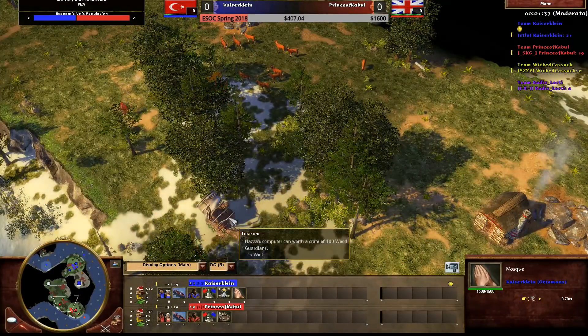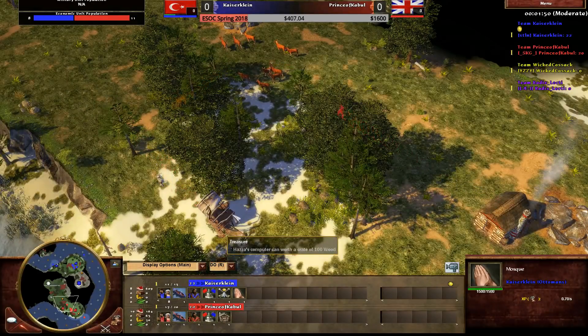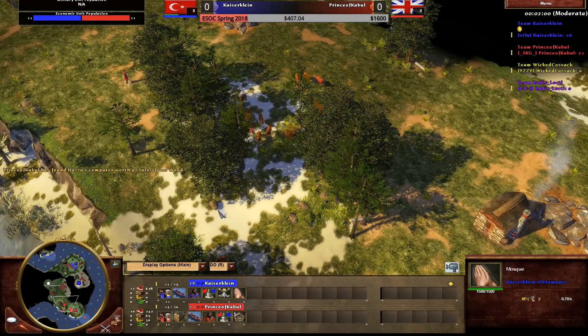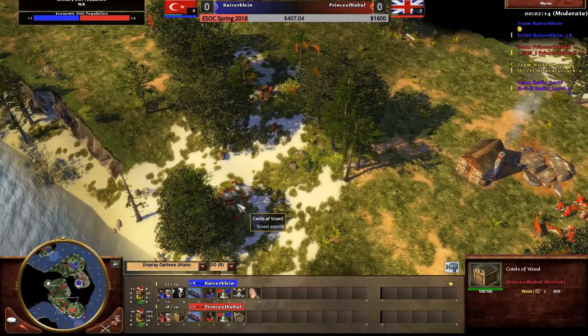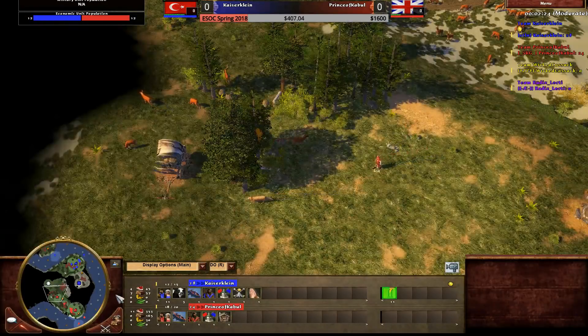Kaiser saved his wood for the mosque instead. The mosque gives him a bit more experience - less than a trading post, but it means shipments come in even faster. He can actually delay building a house, which was a really nice adaptation. It wasn't planned out - that was probably the first time he's done that. There's a chest treasure on screen too which drops a hundred wood crate - he's going to have to send the canoe to pick it up.